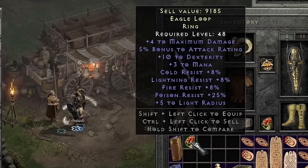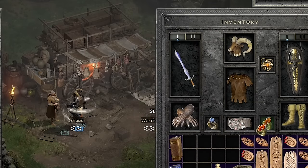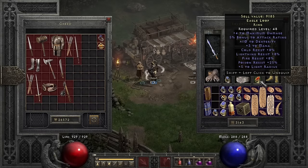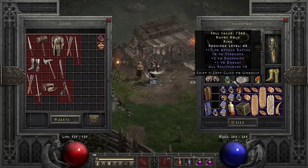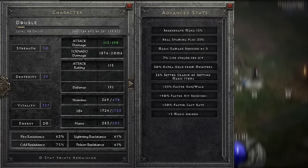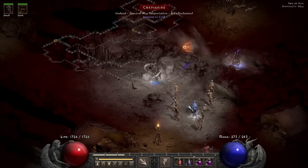One other thing that happens in a run like this is you find a million things, so you have all the gold you could ever want. I just casually upgrade a bunch and end up with pretty decent resistances — fine for Hell. I'm level 68, usually around the end of the game at this point. Let's start Hell by killing Corpse Fire.